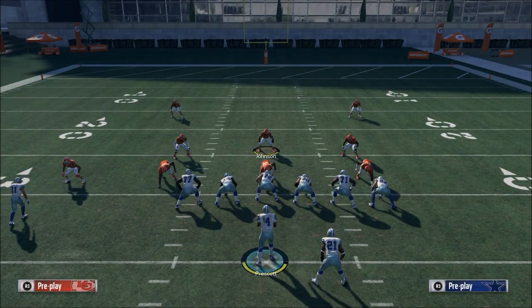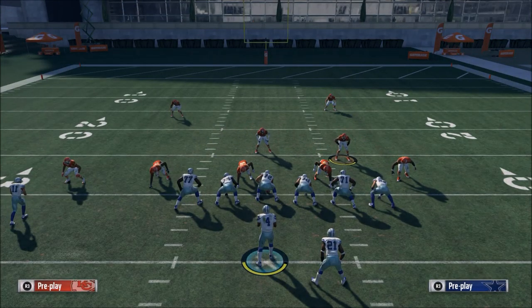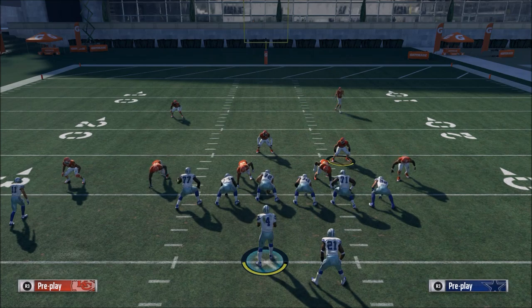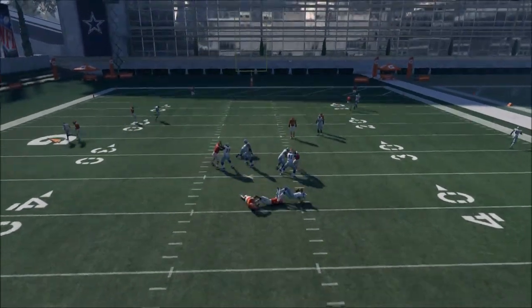Let me show you this one more time. This is fairly consistent, especially in the game. You're going to man align and press, shift your defensive line to the left, and shift your linebackers to the right. You're going to get some nice pressure off that in the A-gap.